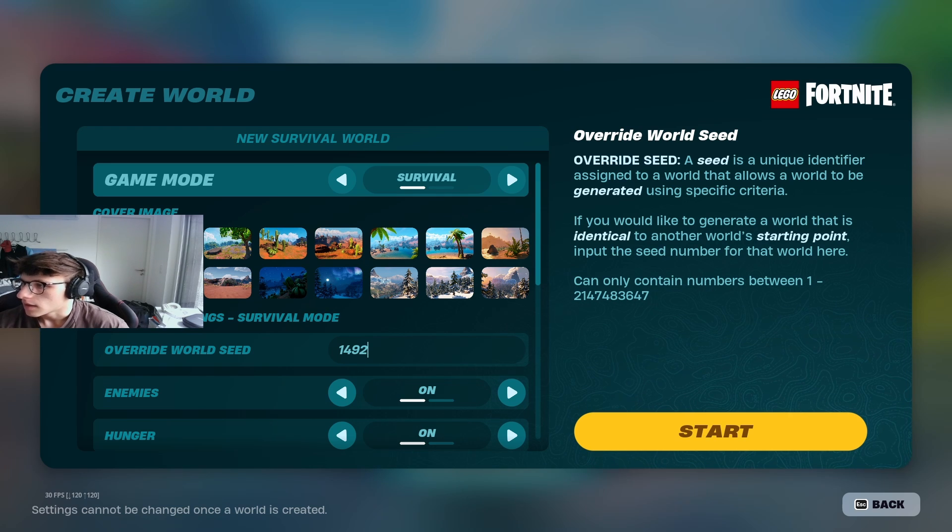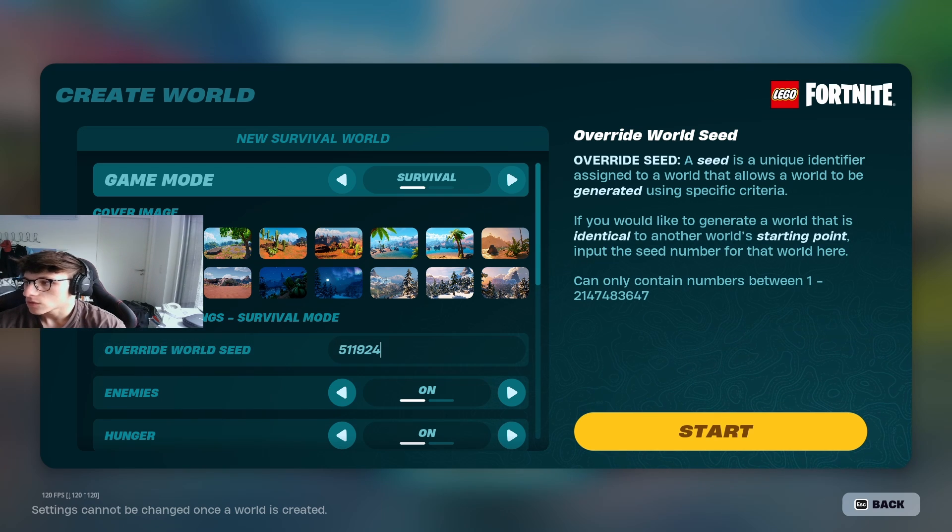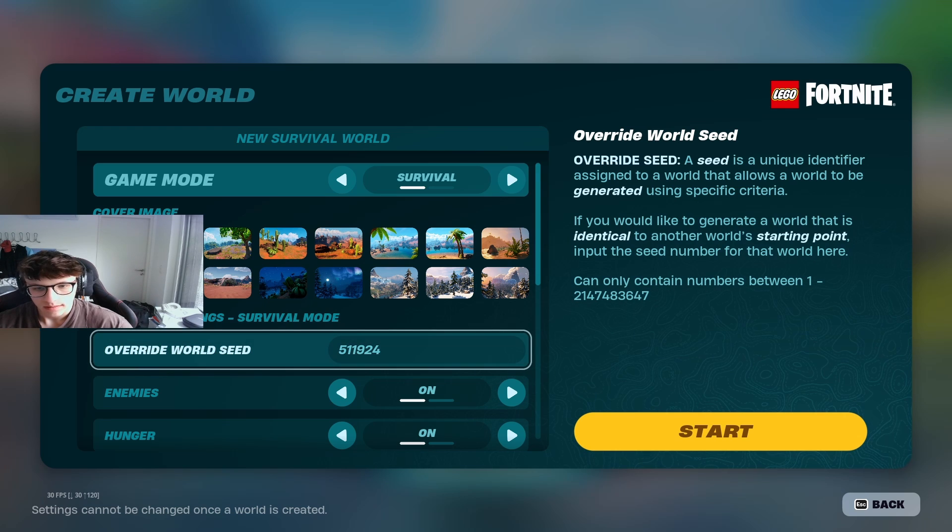Number seven is this code right here: 511924 4. This one is a desert river — a desert biome with a river — pretty cool looking and a really nice biome.